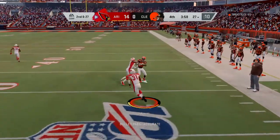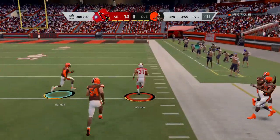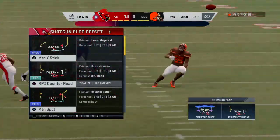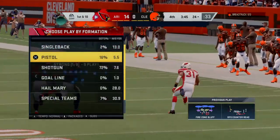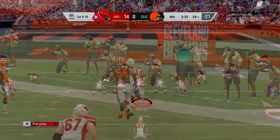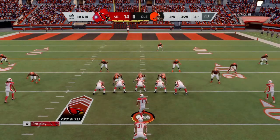Murray's gonna keep this himself on the RPO — he's gonna flip that out to the flat, it's complete, and all the way down to the 24-yard line. A big play there on the catch and run, 49 yards. The big play gets them all the way down to the outskirts of the red zone, first and ten.